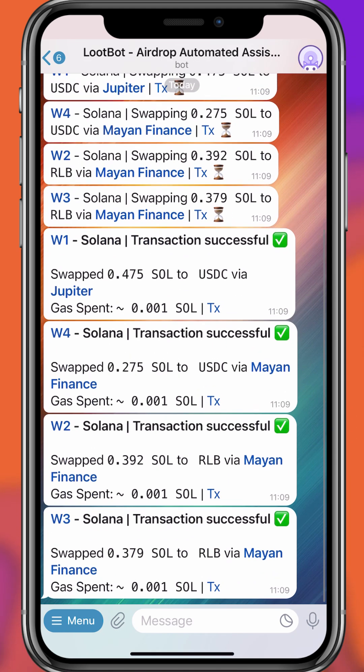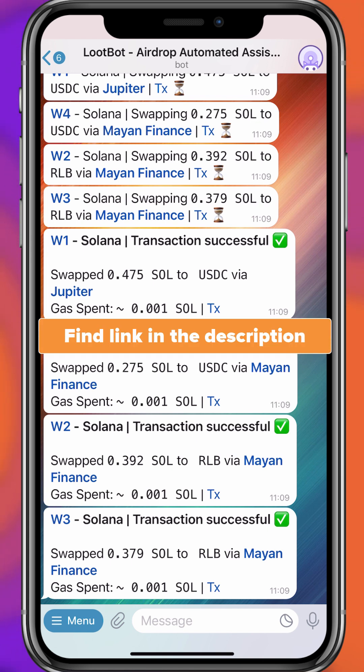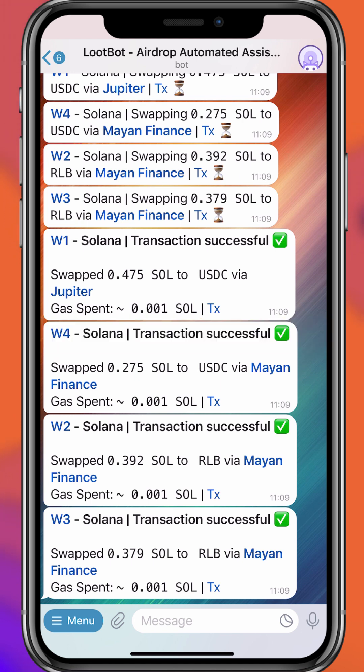All these wallets are now automatically farming. LootBot creates scenarios where the farming looks natural, which saves a lot of time. If you get lucky, even one or two airdrops can change your life or at least pay your bills for the next few weeks or months. You don't need to do anything — the farming is automated and continues at regular intervals. LootBot also sends you notifications when they detect an airdrop associated with your wallet.